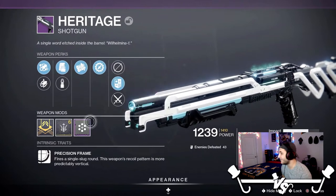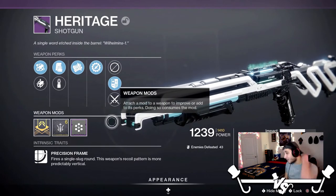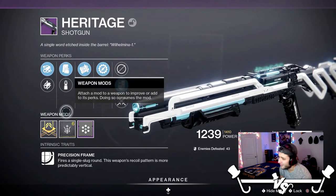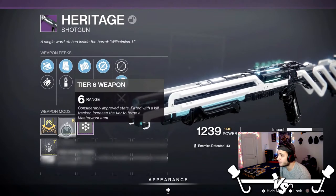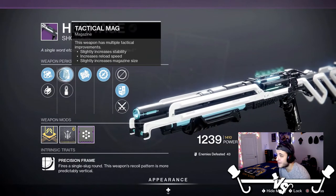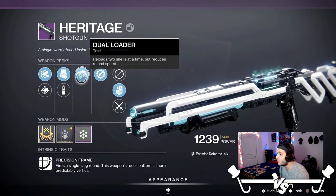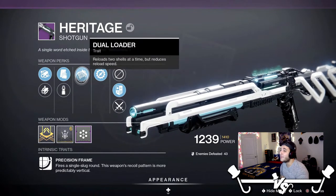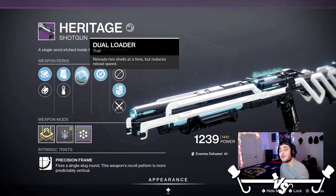The Heritage — amazing looking gun. I think it's beautiful. It's a slug shotgun, and the roll I got here is interesting. It's not the PvP god roll or anything, but I thought I'd do a video on it. Got a ranged masterwork in full bore, so that's already a pretty good start. And we got tactical mag, gicity rounds, dual reloader. This is one of the new perks — reloads two shells at a time, but reduces reload speed.